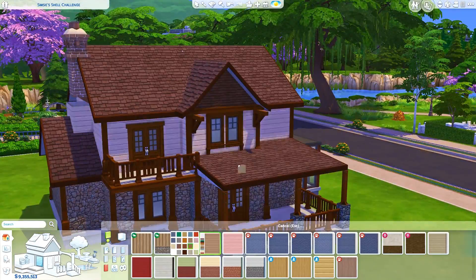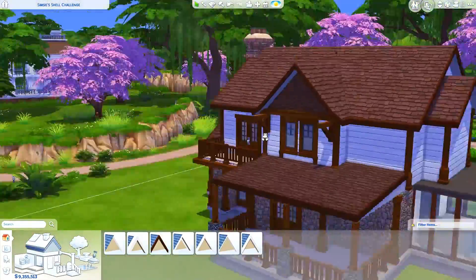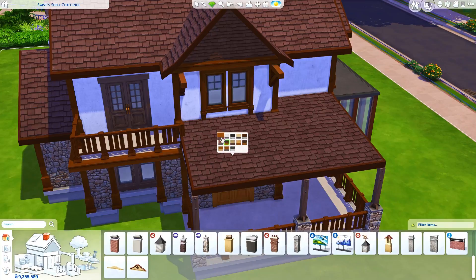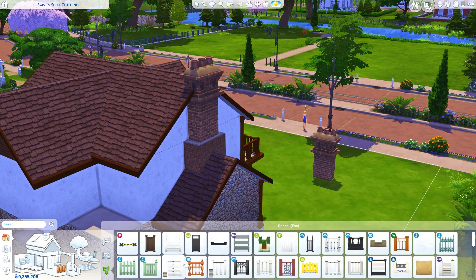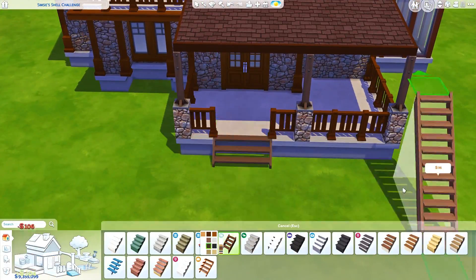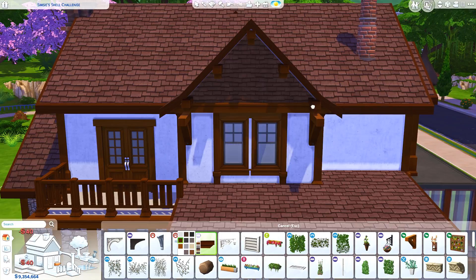I was considering turning this into more of a pastel spring inspired house, using a lot of mints and pinks for the exterior, a lot of flowers, and maybe with some modern vibes — big clean windows. But I also really wanted to decorate something really rustic, so I turned this into a sort of craftsman, rustic kind of craftsman house. It's very rustic on the interior — all the woods, all the browns.